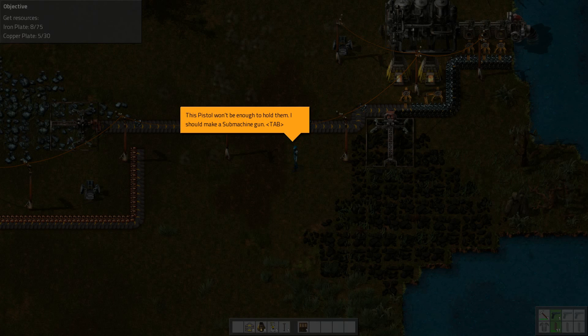We need to find the water pump in the build menu — offshore pump requires one pipe, one iron gear, and two electric circuits. But why can't we build it? It needs three iron pipe. Turns out I didn't take any iron out of my inventory — because I'm a genius. Now I have the iron, so let's start with one offshore pump.